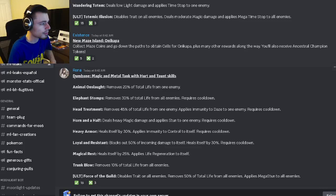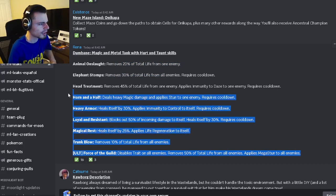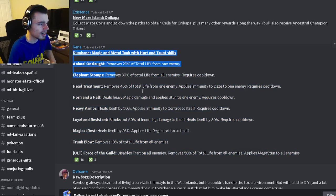And then we have another moveset for Dumbane, he is going to be a magic and metal tank with hurt and taunt skills. He has remove 10% life from all enemies, which is pretty good, he also has a 25% heal with life regen, he can block out 50% incoming damage with a heal 30%, he also has a heal 30% with control immunity, he also has a single target stun, and then he has a remove 45% total life from one enemy. He can also apply a daze to one enemy in that same move, and then he has an AoE 30% and a 20% single target. Those moves definitely seem pretty good — they are kind of basic, but they're still pretty good.